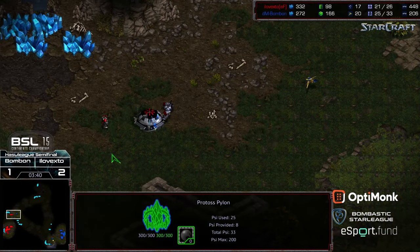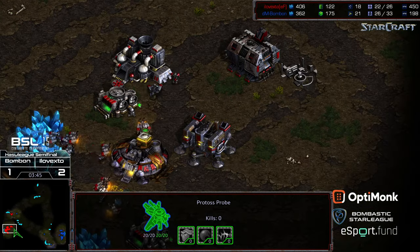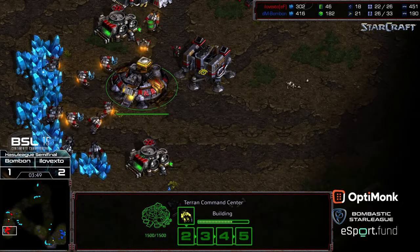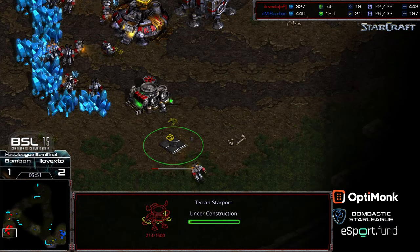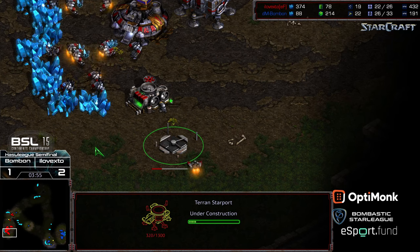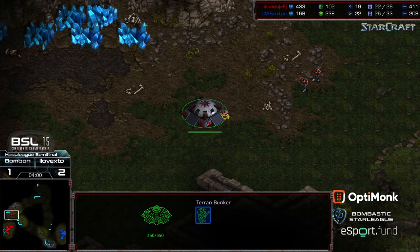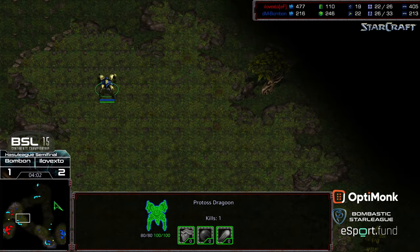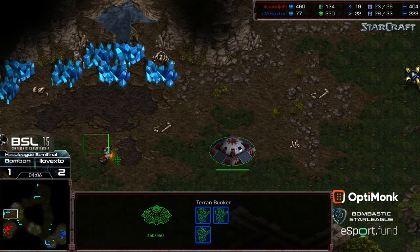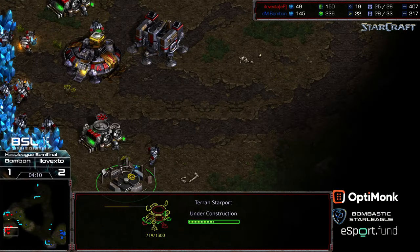The SCV is not going to be able to escape with its life. Bunker being placed towards the front. XTO going to go ahead and seal that front door, and it looks like it's just going to be Machine Shop Siege into Expand. Starport behind this. So now what Bonbon needs to do is be diligent about pressing forward to confirm there's an actual expansion. XTO is actually going to expand behind this - doing a lot at once. So this is going to slow down the Siege Tank.